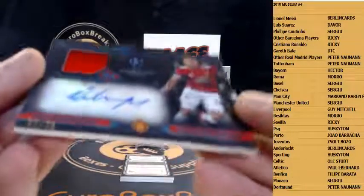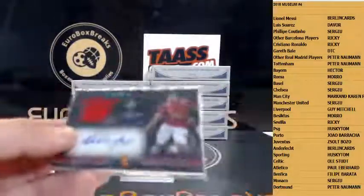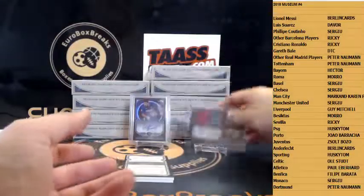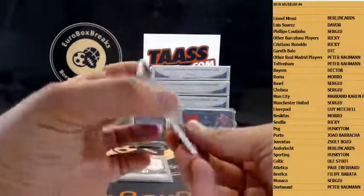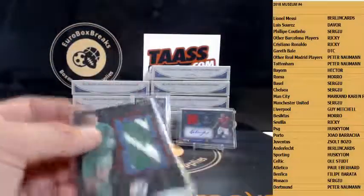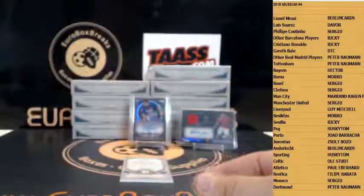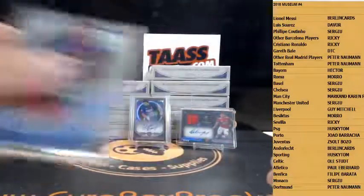Jersey Auto is Jesse Lingard to 75, Manchester United. There he is back again. Next up there's a jumbo patch — 225 — Ederson for Manchester City. Nice. Let's hope the last one is a patch too. We got two color, 275 — but that's another patch: Luis Suarez for Barca.